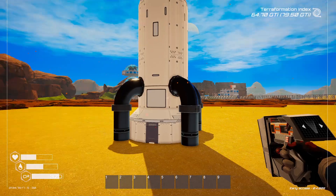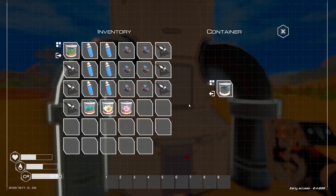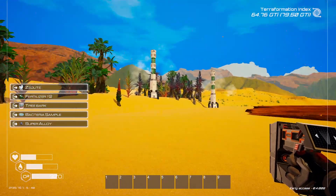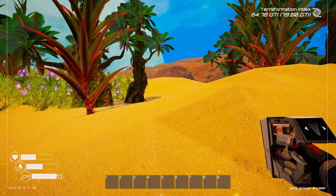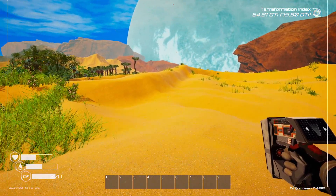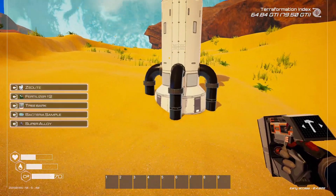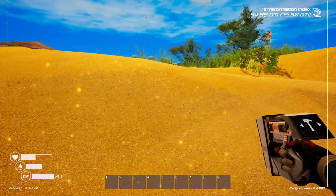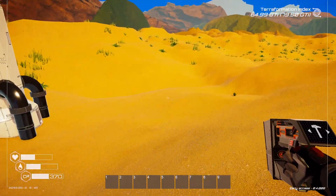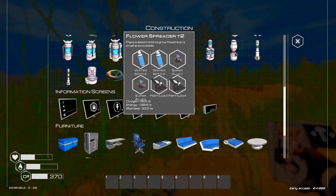I don't think the trees can grow in this spot - there's a seed in there but nothing's growing. So let's take that down and move it. There's not much growing in these spots either - there's possibly a limit. Let's put the tree spreader over there instead. We'll put that in there because yeah, I don't think that one would spread any trees at all. The trees are going to start growing, so that's fine.